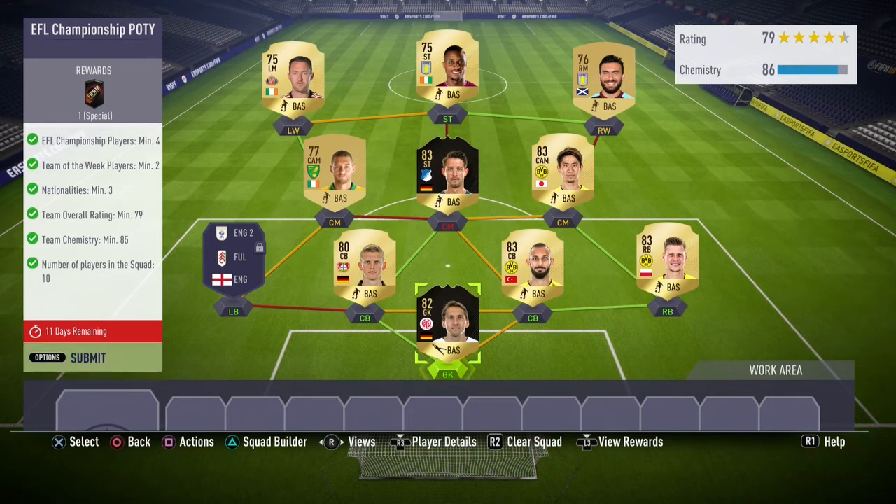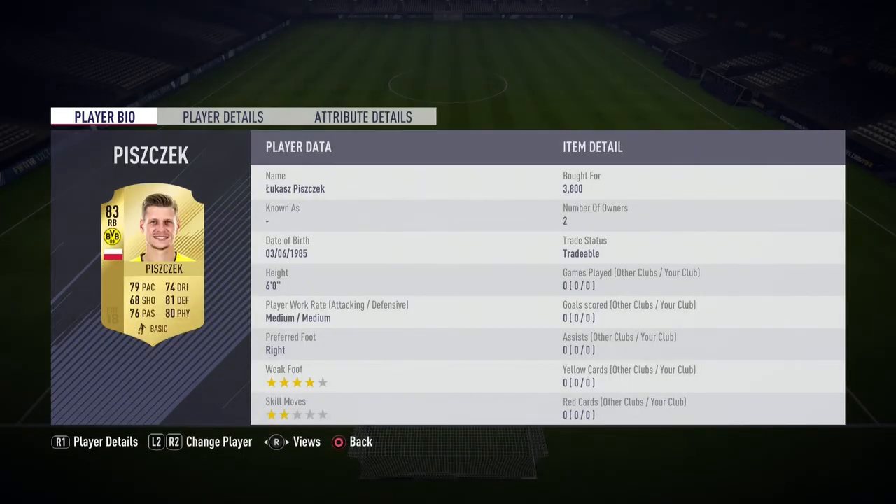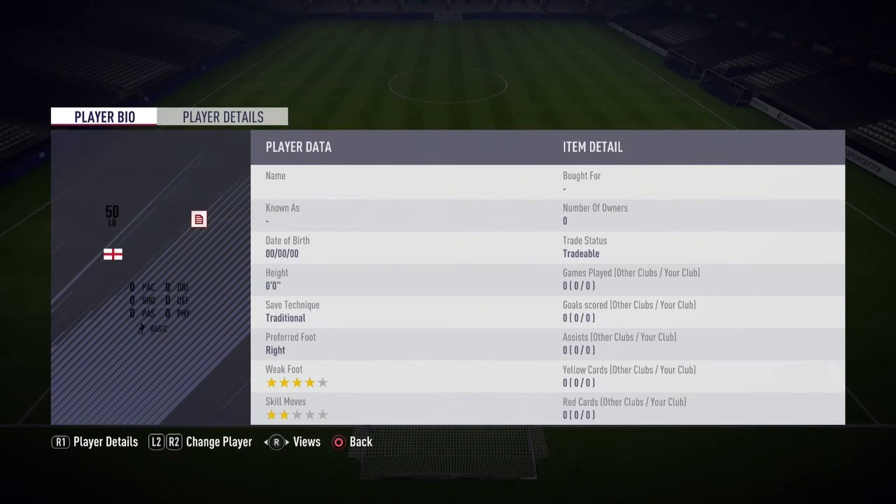My left center mid, who was a CAM, got an orange link to the left back, then a strong link to my left wing who was actually a left mid. He then got an orange link to my striker, and my striker got a strong link to my right wing who was actually a right mid. That's basically how you do this SBC — try to copy all of the players I used.